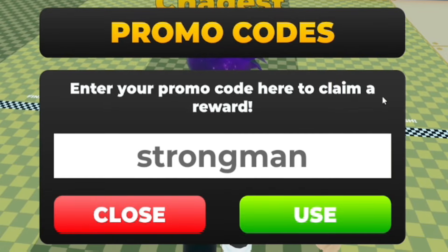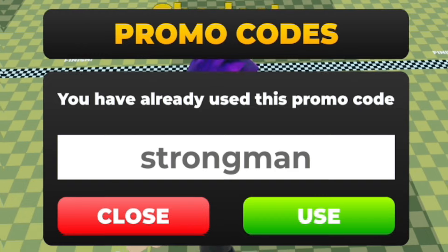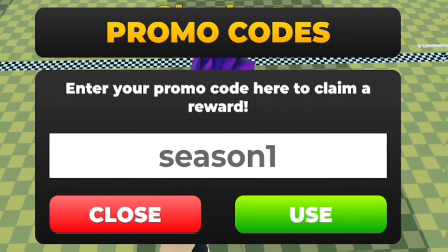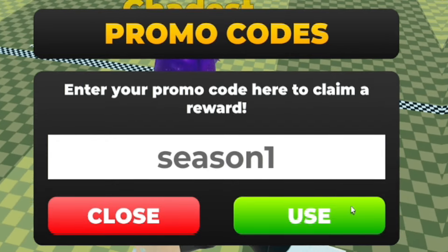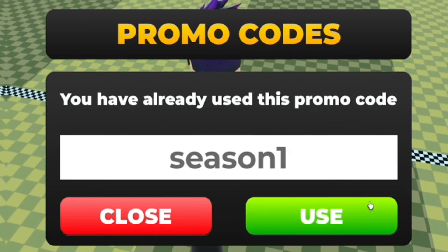Next, redeem the code 'strongman' — S-T-R-O-N-G-M-A-N — to get yourself a rare pet. We also have the code 'season1' — S-E-A-S-O-N-1 — so make sure you redeem that one too.